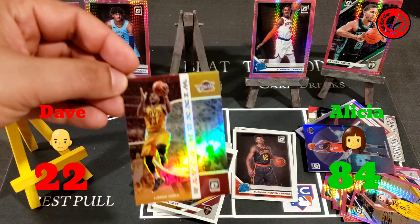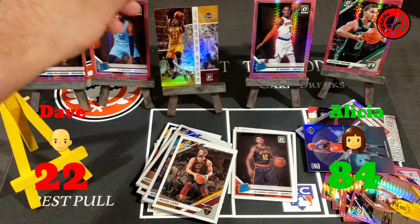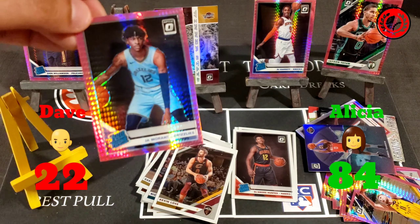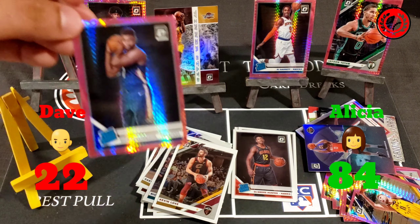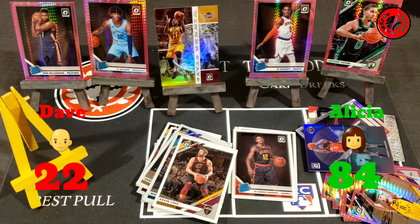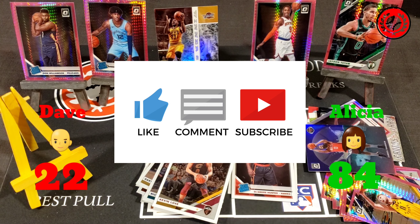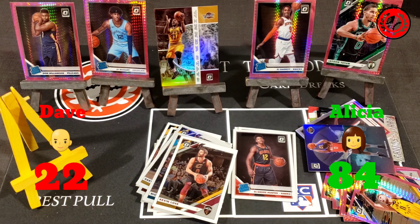Alicia scores 84 points including the LeBron James Winner Stays silver, which is an insane pull on its own, and then the Ja Morant and Zion Williamson in the pink — just like a previous episode. I can't believe we did that twice. Go find these cards, travel as far as you have to — they are hot and flowing with value. Jump on it now if you get a chance. Like the video, subscribe to the channel, and we'll catch you on the next one!